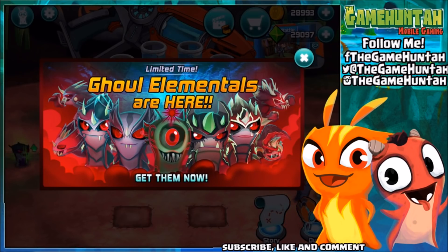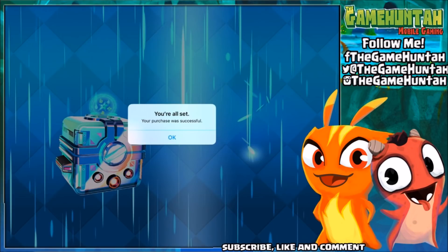What is up guys, this is the Game Hunter, another episode of Slugger. We have two special giveaways — one for Apple users to receive a code to unlock the ghoul elemental starter package, and another for Android users. I'm gonna put the link in the description so you guys can go over there and participate in this amazing giveaway.